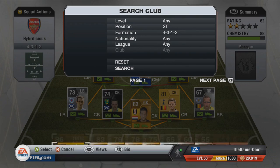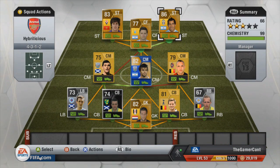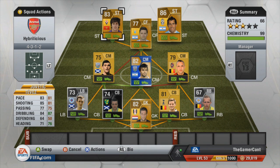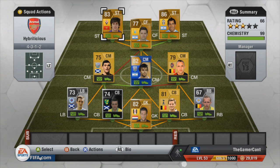In right striker we have transferred Carlos Tevez, obviously getting the strong link with Zorate as well as the club link with Jovotitch. It isn't the quickest front two, but when you've got Zorate with all that pace behind them, 81 and 83 pace is still very decent. All three of the front three have four-star skills, great dribbling, good heading when you need it, great finishing — a really solid striking partnership.